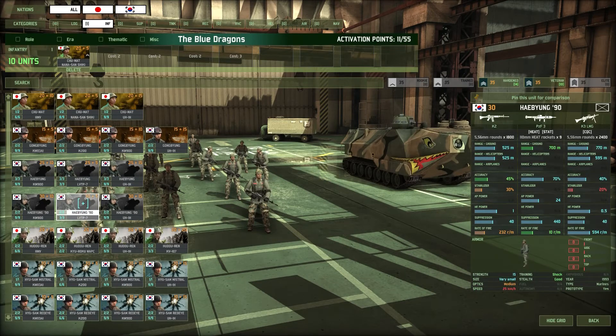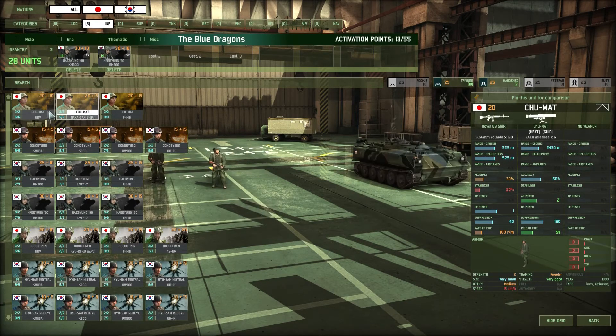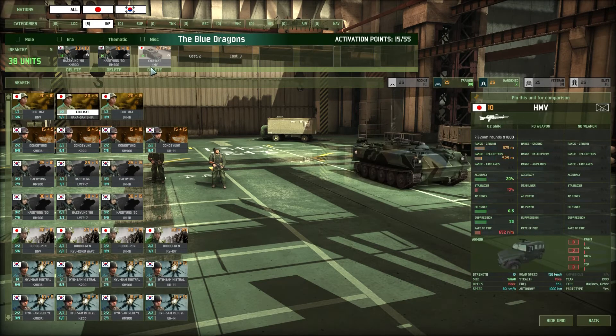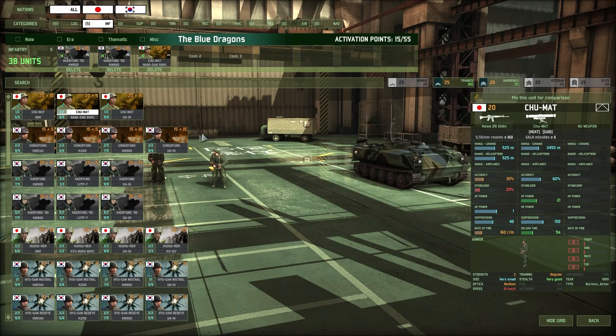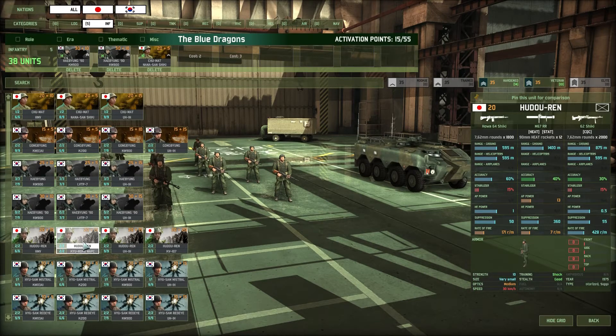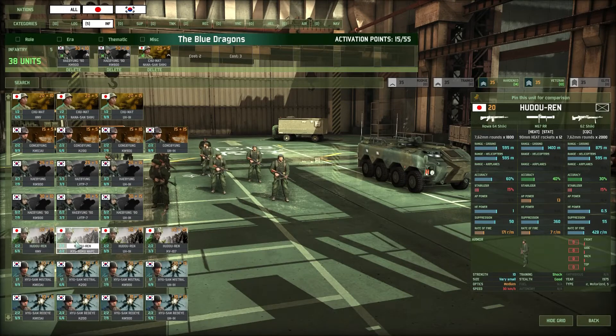Any difference in mount? Nope. We'll get a couple of those for now. Gong-byongs we don't want. Hudorens used to be my go-to at the start, but the downside is their long-range gun isn't quite as powerful — 13 AP. That could take out some enemy APCs if they try to get close to a village, but I think we'll stay away from Hudorens for now.